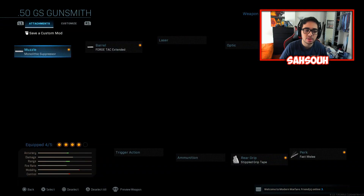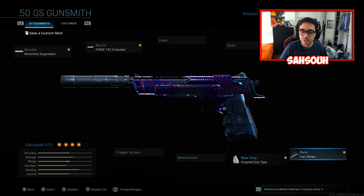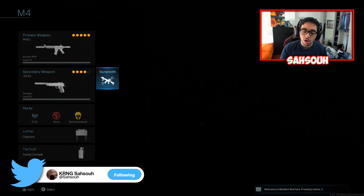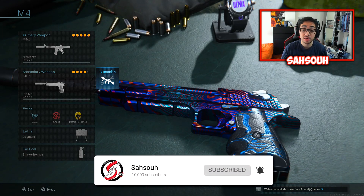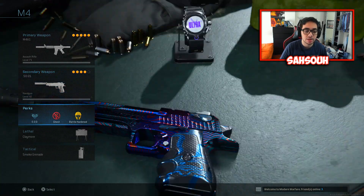For the secondary, we got the Renetti with the Monolithic Suppressor, the Force Attack Extended barrel, Stipple Grip Tape, and fast melee. Fast melee is because when I use a pistol, odds are I'm just trying to punch somebody real quick or do something really fast when my gun has no ammo — that's why I have fast melee on.